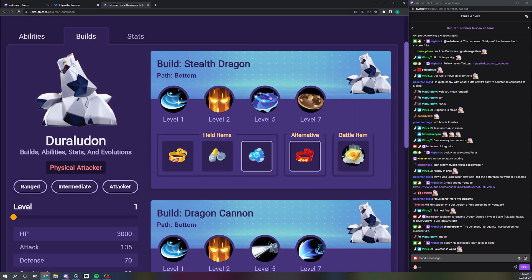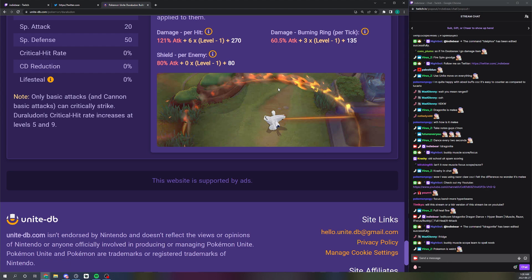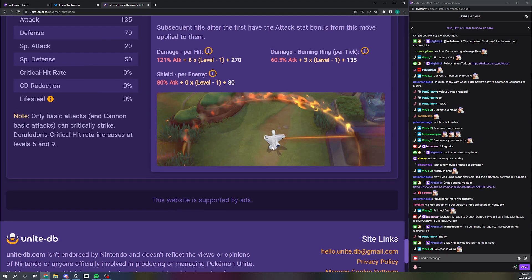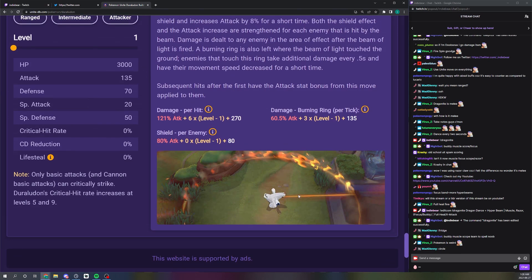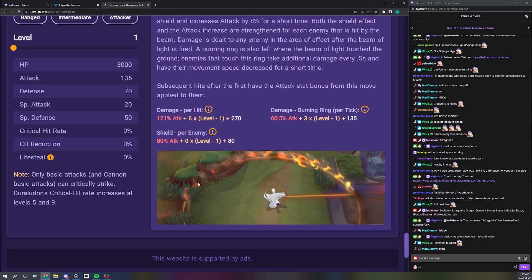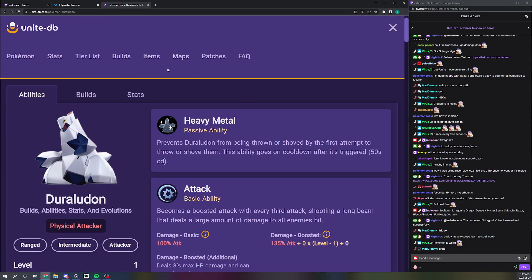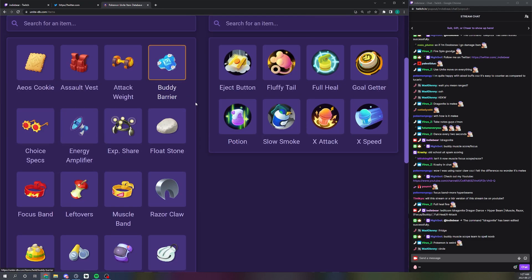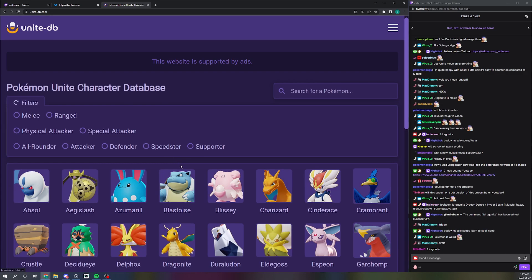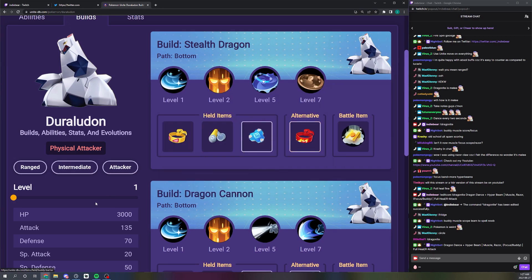I've seen a lot of people play Attack Weight, and Buddy/Muscle/Attack Weight is probably fine. Focus Band is the alternative to Buddy Barrier if you'd want to run it. This Pokemon gets their Unite move interrupted so many times — their Unite has a really long charge-up where he draws a circle on the ground, and for most of that animation he can just get stunned, sending it to 90 charge. But with Buddy Barrier, the shield procs the moment you press the button, so even if your ult gets interrupted you still get the shield value.